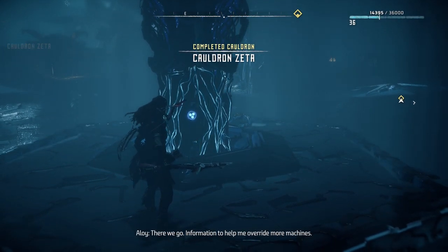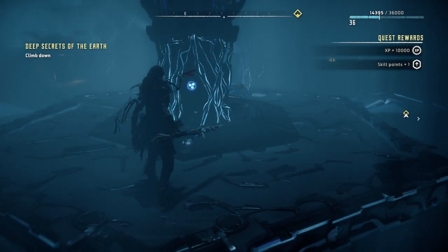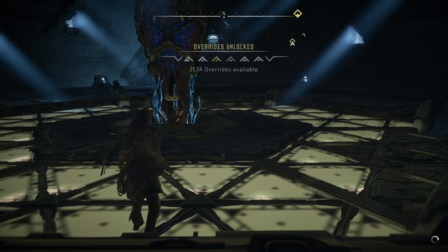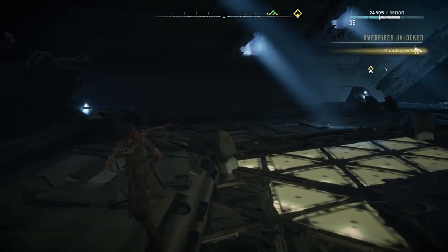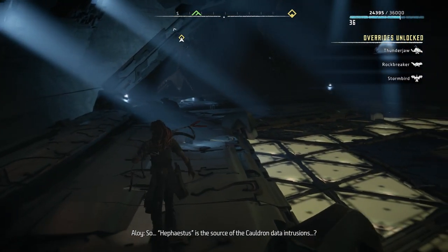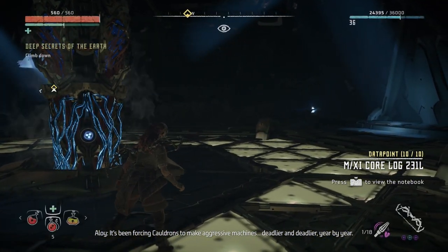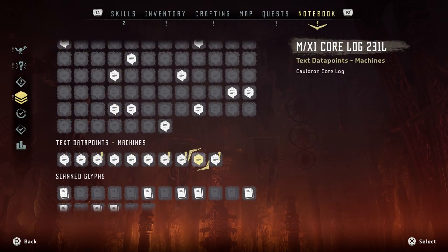Information to help me override new machines. It really looks like that was it. I guess maybe if I came in here 10-15 levels earlier, then this one battle would've been enough — probably would've taken multiple goes. So Hephaestus is the source of the cauldron data intrusions? It's been forcing cauldrons to make aggressive machines — deadlier and deadlier year by year. That's some interesting lore.